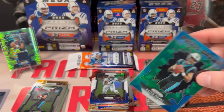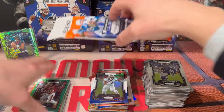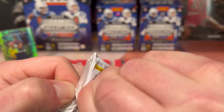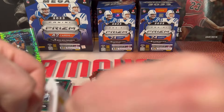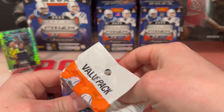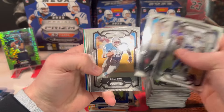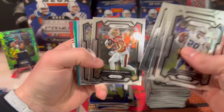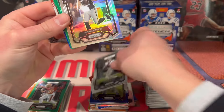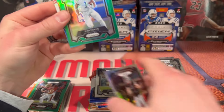I'm gonna top-load this one too. The value packs are really coming through — blasters were just horrible. I was very surprised with the mega box. Last value pack — going out with a bang. Pollard, Dalton, Billy Simms, Waddle, Kenner, McKee. Can we get a rookie? Austin Hooper.